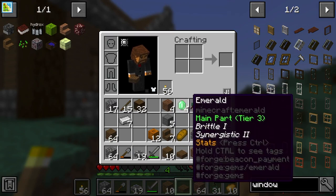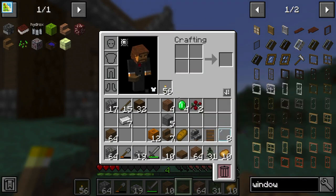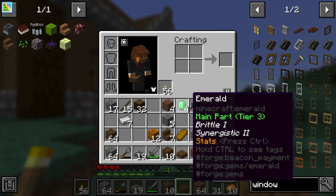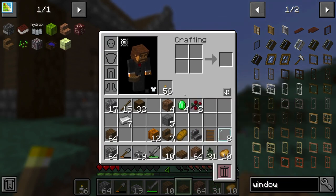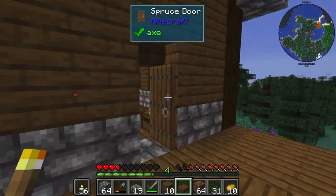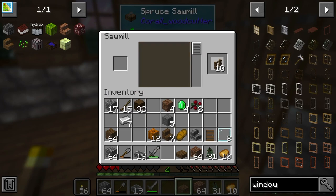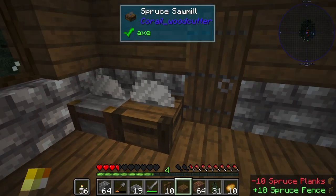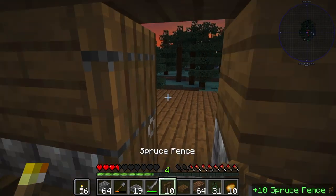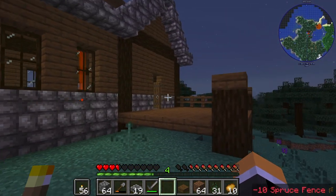I also found some emeralds in the village earlier. I didn't record that, but I got emeralds from the village. It was in one of the chests that I didn't check. Last thing we need for this porch, though, is some fences. Man, that's so convenient. Can we just take a moment to appreciate this sawmill? That just needs to be in the vanilla game.